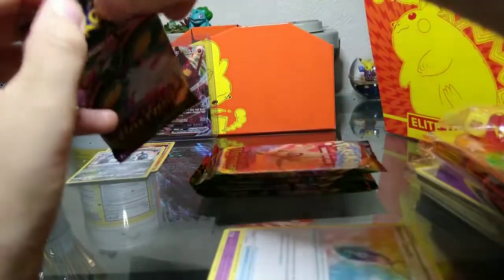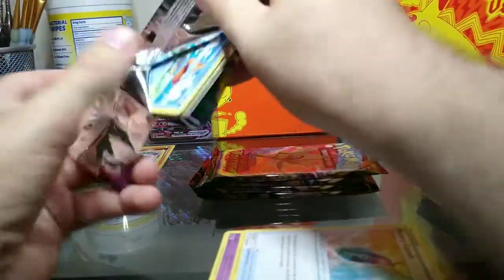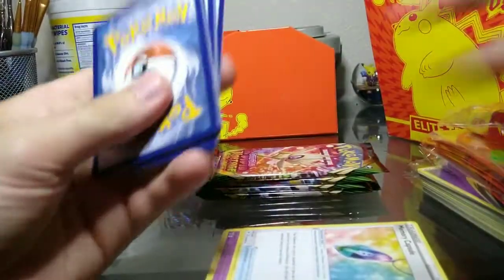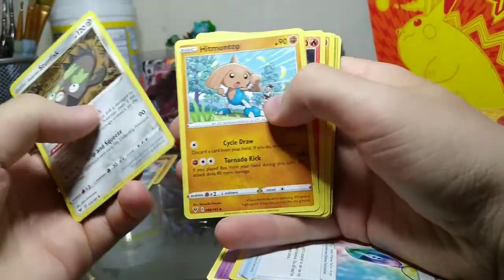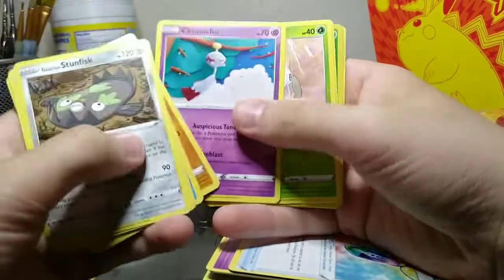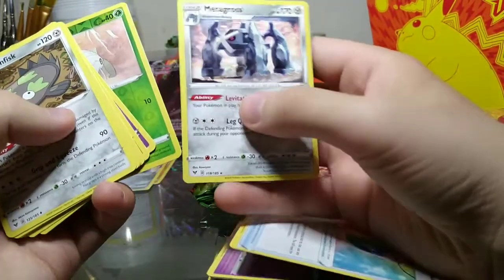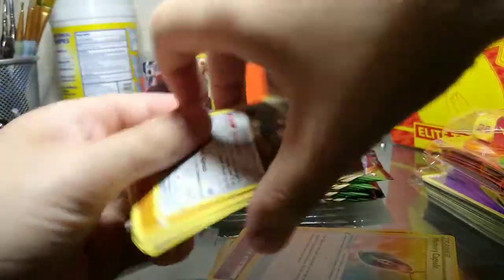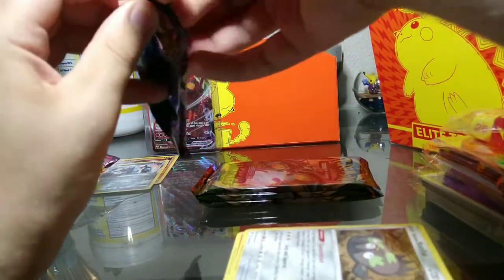Next pack - after this we're halfway through, five more to go. We got a Chewtle on the front. Galarian Stunfisk, Magcargo, Chewtle, Riolu, Chimecho, Ninkada, Voltorb, Reverse Holo Ninkada, and a non-Holo Metagross. Come on, Amazing Rare! Or Jolteon!